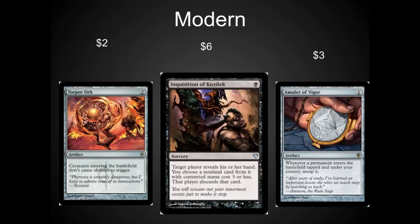And Amulet of Vigor is one of the coolest looking cards out there. I've seen some combo decks with it recently do well in Modern, especially with Primeval Titan. I like this card. I would pick up the regulars and the foils long-term.